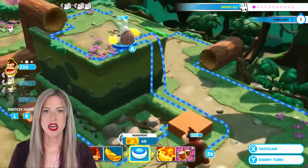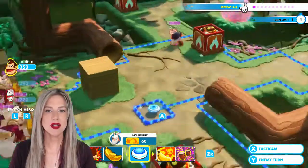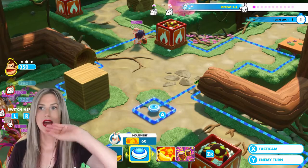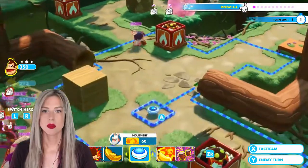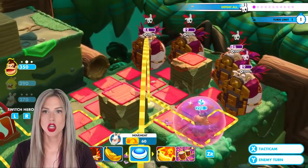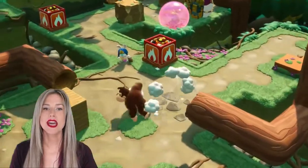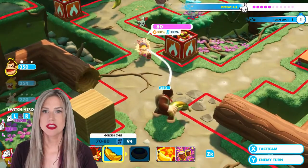Now we're going to take DK, and he is going to hang out kind of in the middle here. But throw Cranky — because remember, Cranky Kong, when he gets thrown from the sky, he kind of kills everybody below. We want Cranky to land right here and kill all those four. The placement of DK is key also. And we are down those four.